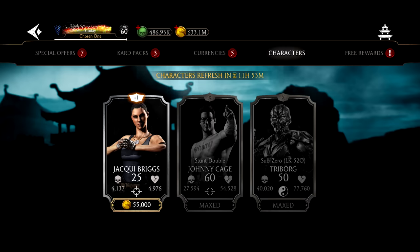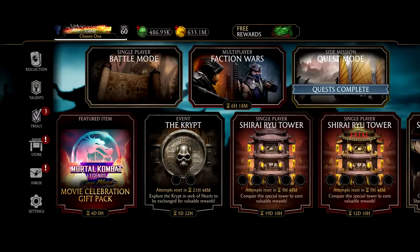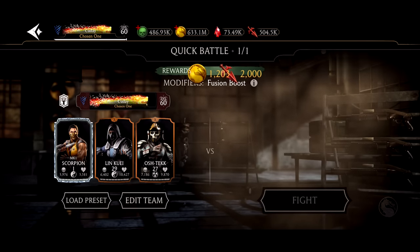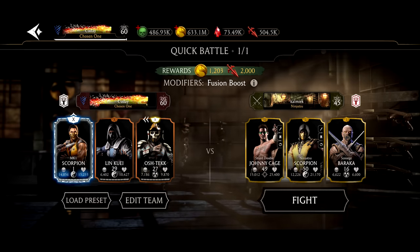You can also go to the character shop and buy Jackie Briggs or any character that shows up there. Make sure you open your bronze pack and your daily pack every single day to acquire as many bronze characters as possible to actually do this strategy. Now that we've assembled one of the perfect teams, we're going to click fight.